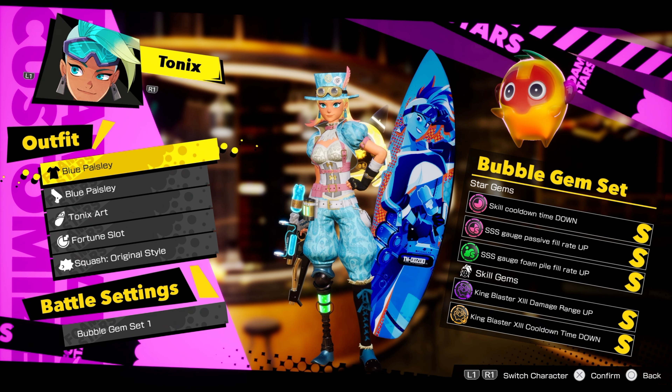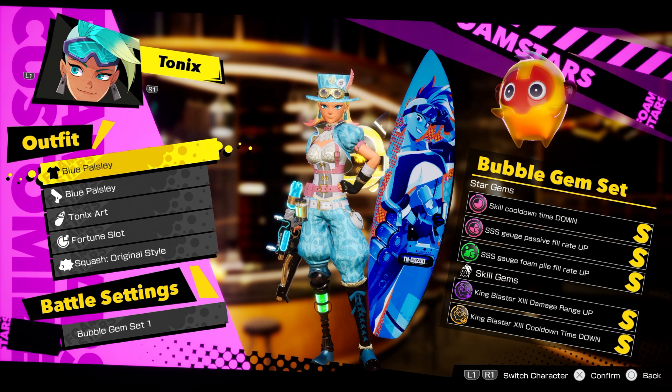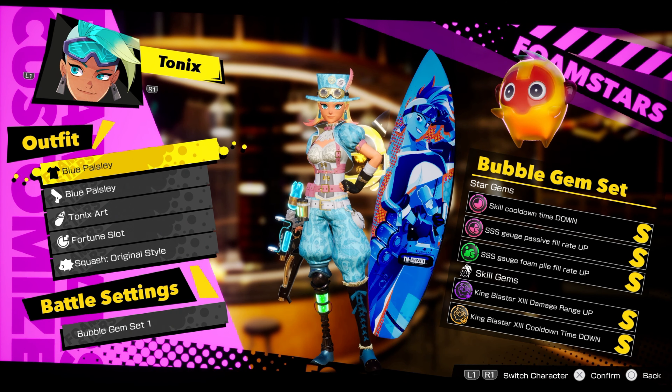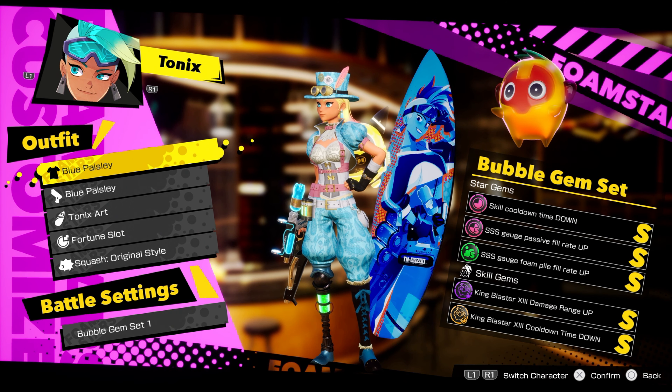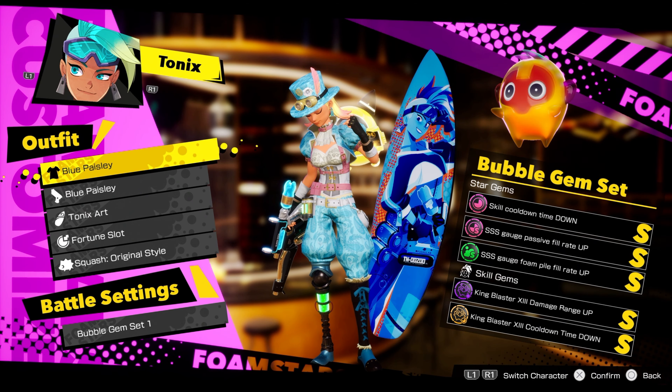I also run skill cooldown gems so my abilities come faster. The reason I'm not focused on damage, movement, or anything else is because Tonix's kit is already good enough as it is. Getting King Blaster out faster and adding more foam coverage helps your team move in and out faster while also trapping the enemy team.